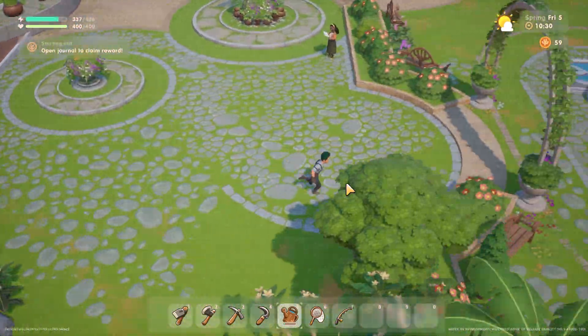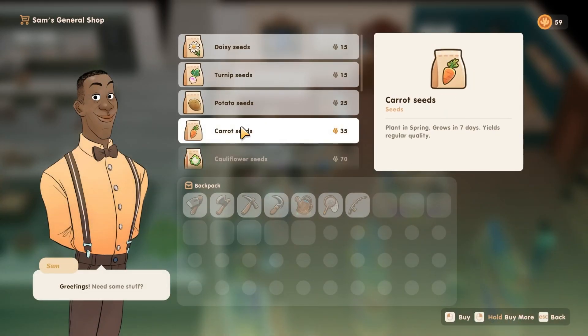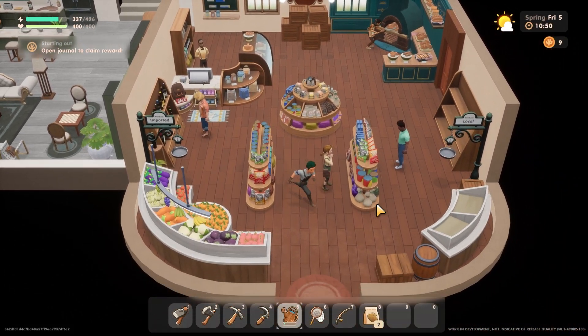If you're looking to make some money quicker so that you can work towards getting those backpack slots and upgrading your tools, plant some potatoes. They're nearly as good as cauliflower, but only take 5 days as opposed to 8 days for cauliflower.